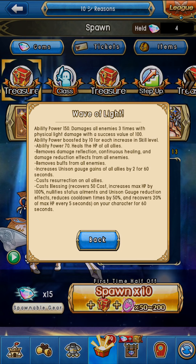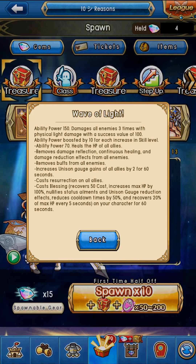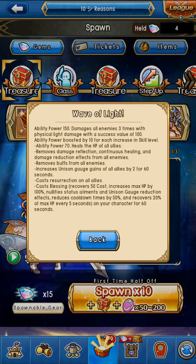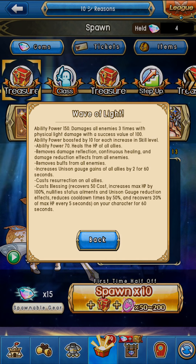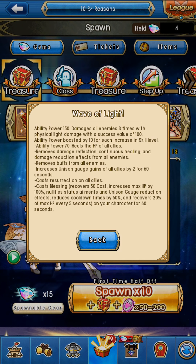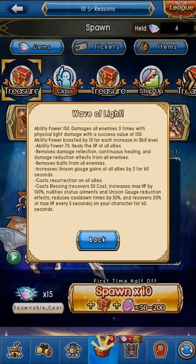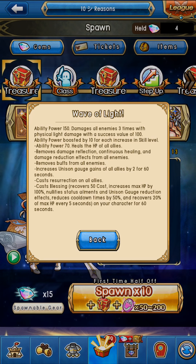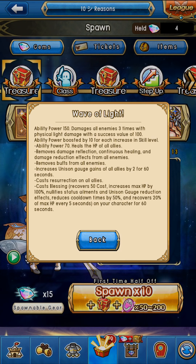In super united offenses and guild rage, she also removes damage reflection, continuous healing, and damage reduction effects from all enemies. That can be used in player versus player guild battles too — if you're dealing with something like Madia or a monster with unison priority that helps the enemy team stay alive, this monster can get rid of that. But mainly it's going to be used in super united offenses and guild raids.